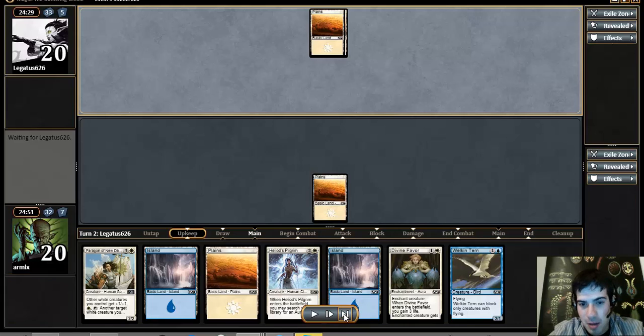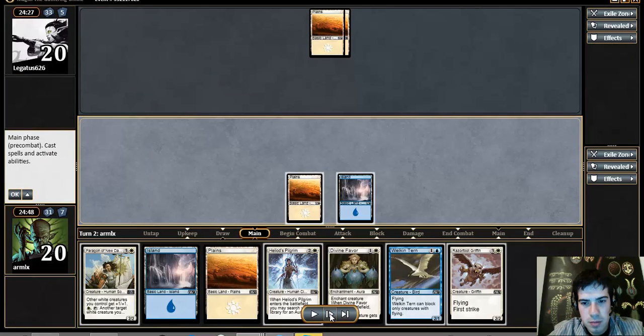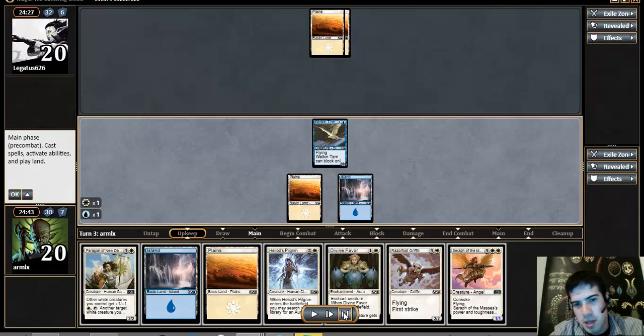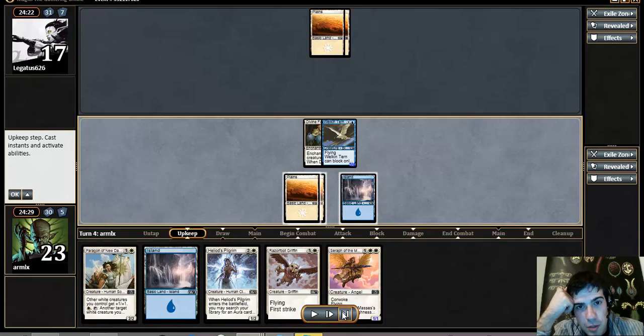Oh wait, we hit exactly on time. We play the turn. Our opponent does nothing. I just slam Favor and go to town with my 3/4 flyer, which is really hard for him to beat unless he has Pillar — which he just doesn't have.